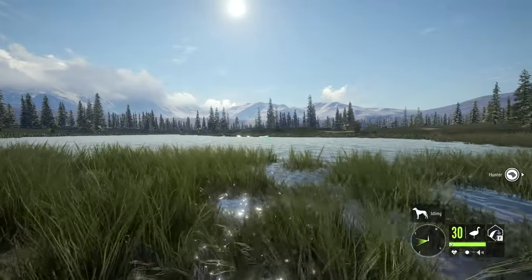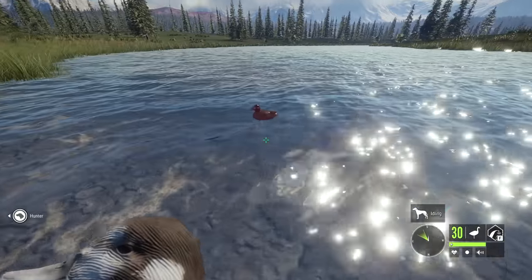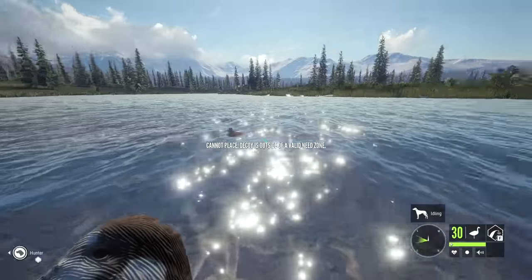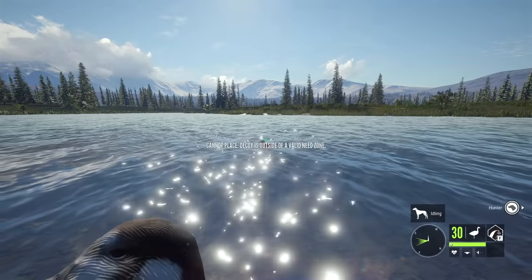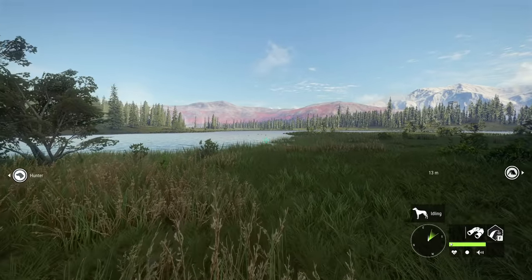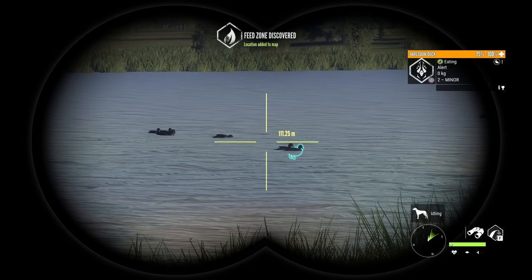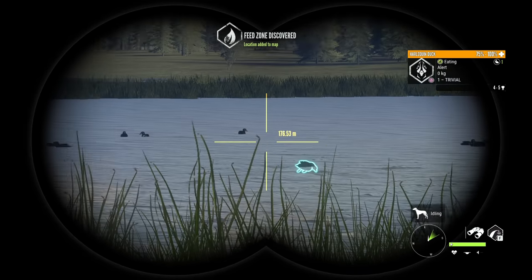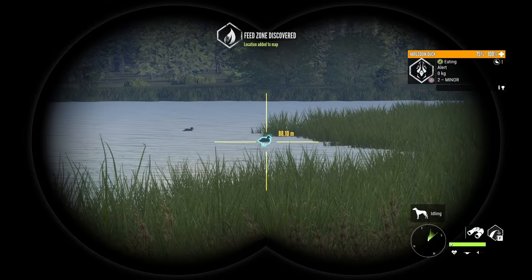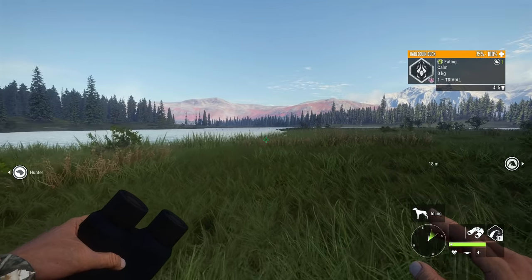Nice wide open areas are going to be the best for placing down your decoys, although you do have to make sure that there's also a good amount of waterfowl action in that area. But once you have found the location, just go into the water. Here's a better idea of what you should be looking for. This spot actually does have some Harlequin ducks, so we will go ahead and just quickly check how many are here and make sure there's no diamonds or anything. Now let's go ahead and get things set up.